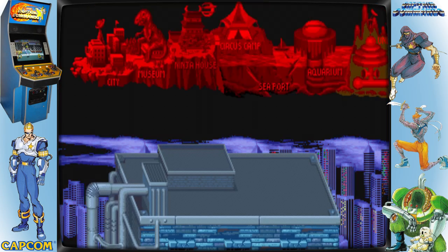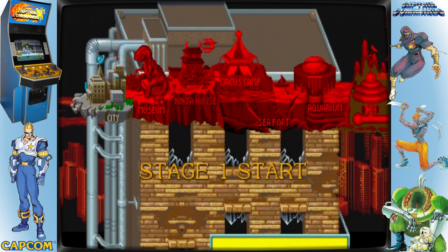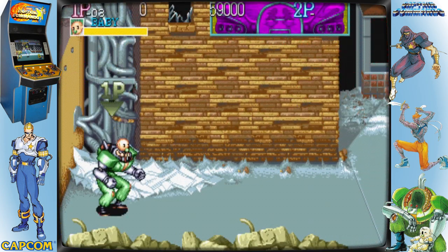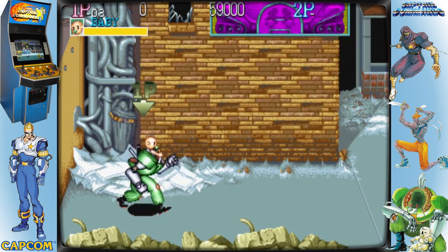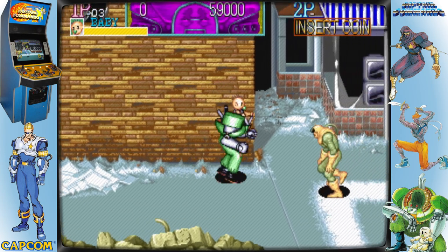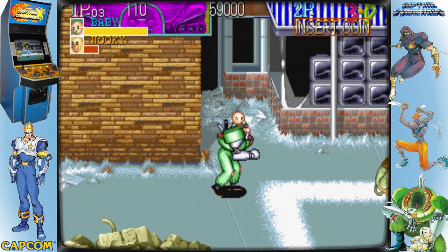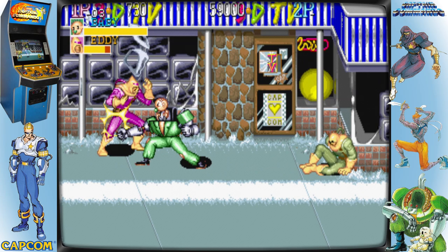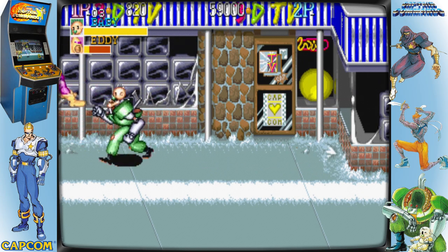First released in 1991 for the arcades by Capcom, the futuristic side-scrolling beat-em-up Captain Commando has since been adapted to a number of different platforms. This was the company's 16th game for the CP System platform. The game's hero, Captain Commando, was created to serve as a fictitious representative for Capcom USA's console games in the late 80s.